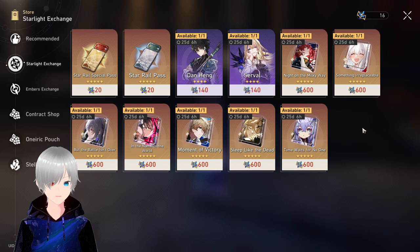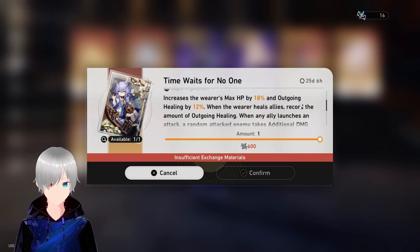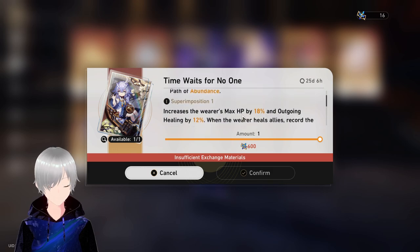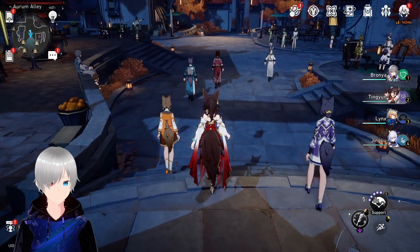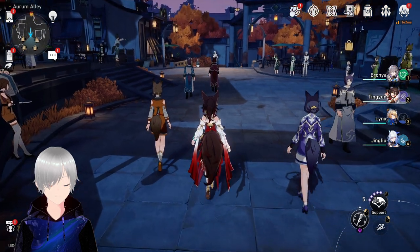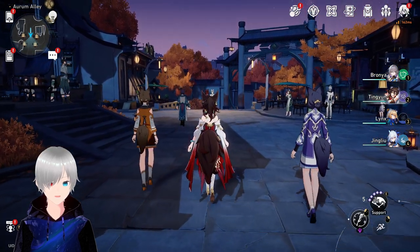If you are good at saving, you can easily get Time Waits for No One with 600 undying starlight, and it's actually worth it because Bailu's signature weapon is awesome for any healer that uses max ASP. It also gives you 12% outgoing heal, which is amazing. If you build Huohuo with a 5-star weapon, it will allow you to equip her with an energy regeneration rope. Her ultimate regenerates energy for other characters and increases their attack, so using an energy regeneration rope is quite worth it.